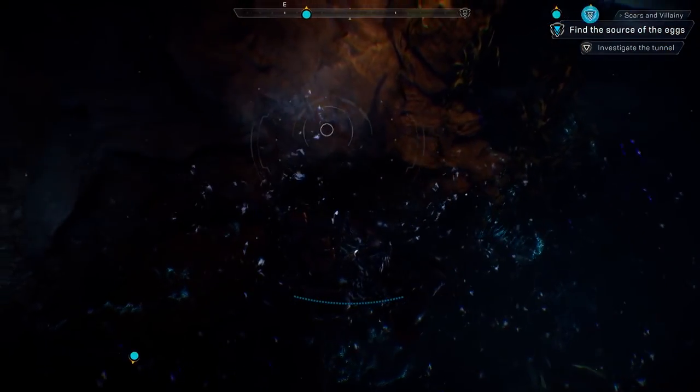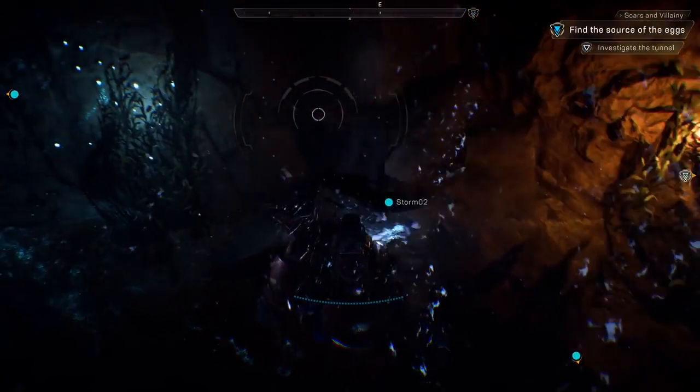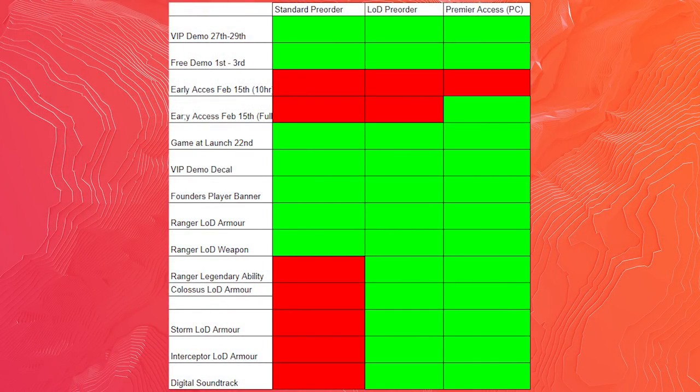This is where it gets really interesting — Premiere Access basically gets everything. You get the VIP demo, access to the game a full week early, and the game at launch too which you can play so long as you maintain your membership. You also get the demo decal, the founder's player banner, the Ranger Legion of Dawn armor, the weapon, the legendary ability, all of the armor for all of the other Javelins, as well as the digital soundtrack. Looking at the full comparison table, you can see how much Premiere Access gets compared to even the Legion of Dawn edition.